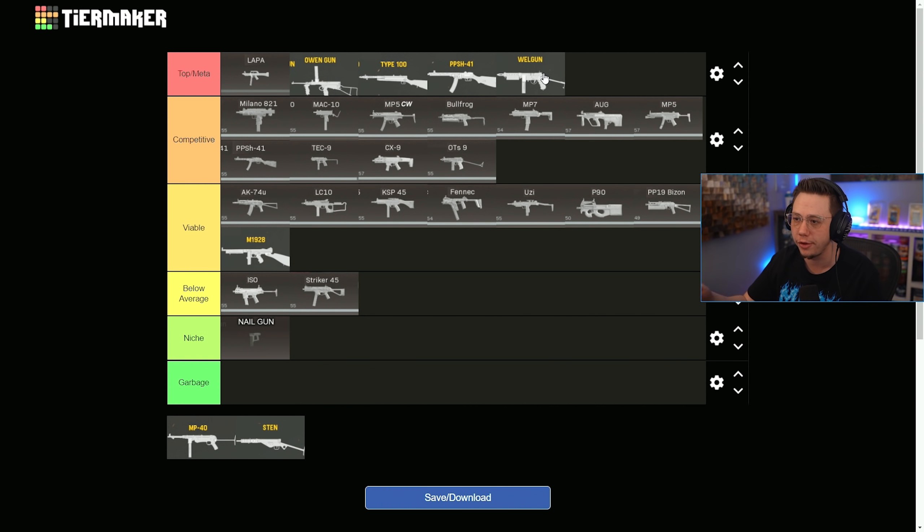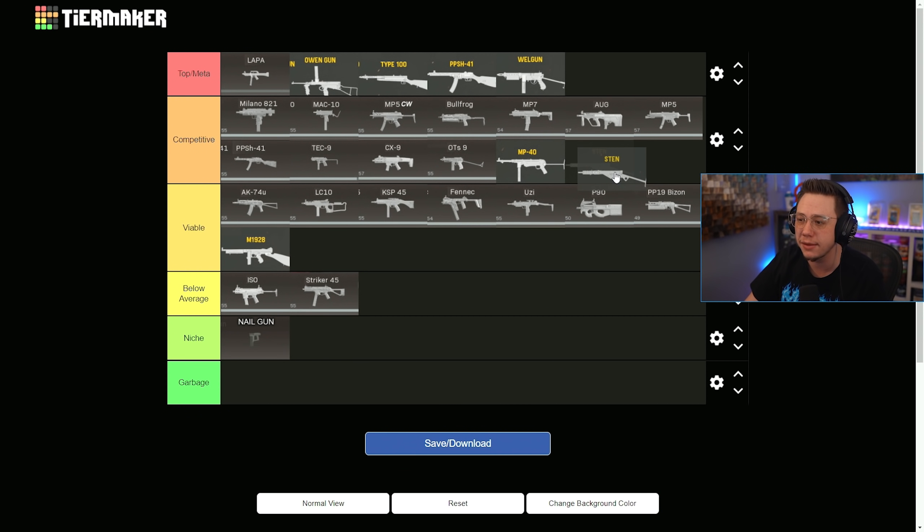The Well Gun is probably the most well-rounded SMG in the game between its damage, mobility, recoil, and range — probably my favorite SMG in the game right now. The MP40 is competitive; the nerfs have balanced it out, it's not overpowered but not awful either. The Sten is also competitive — surprisingly good stats, phenomenal mobility and pretty good control — still worth using.